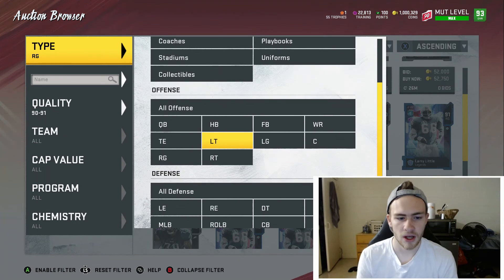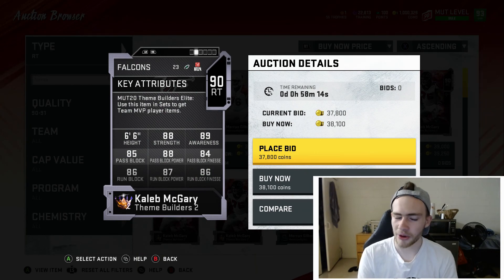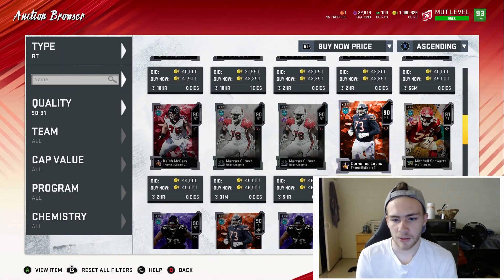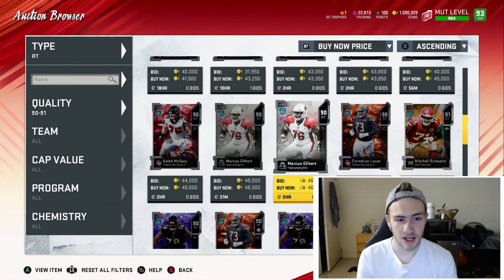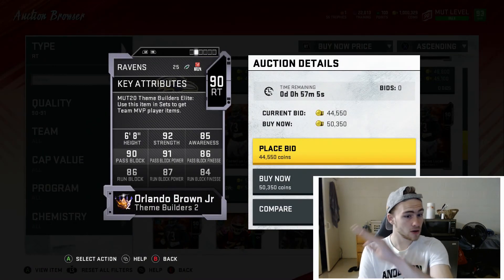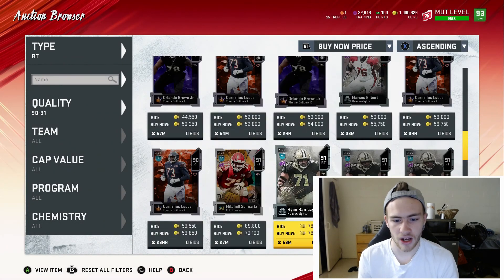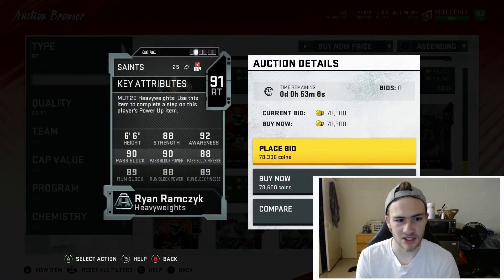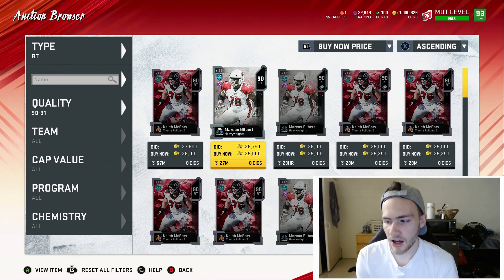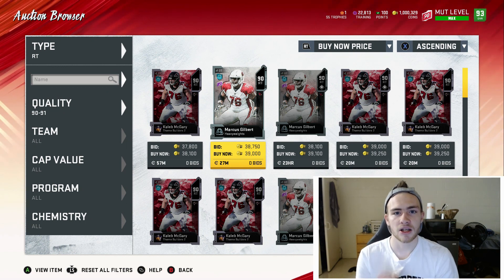For right tackles, try to get into the 88 overall range. Orlando Brown is probably the most balanced option at 6'8" with 90 pass block and 86 run block, though he's a bit expensive because of his better cards. Overall, these are the budget offensive linemen — it really depends on your scheme. If you run, go for run block; if you pass, go pass block. Hope you enjoyed the video — if you want a defense breakdown, let me know!